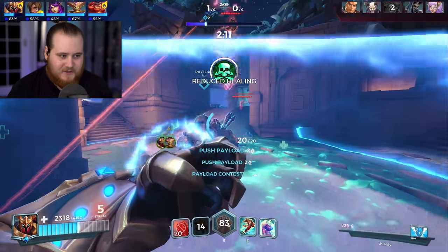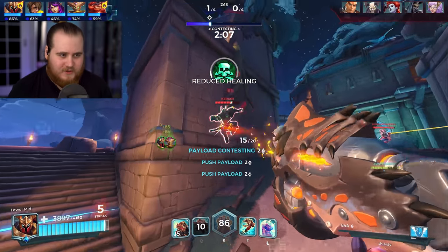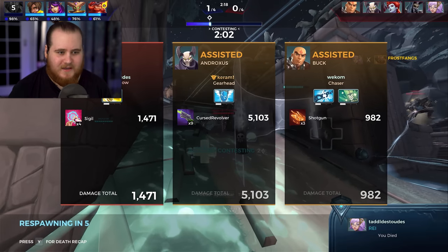Obviously we can do other stuff other than just absorb damage with the shield. The increased healing we get with Damber Ripened Gord is just ridiculous. There's a grab on the Andro — shot on him. Can we finish him off? Tried to pull up the shield, a little bit too slow there.